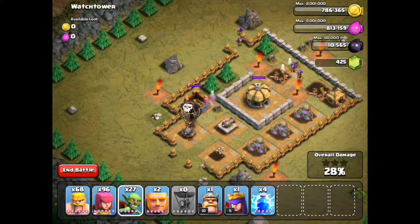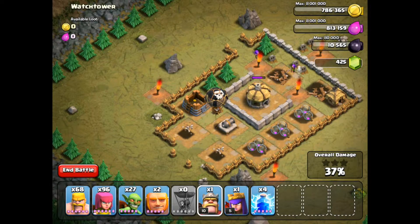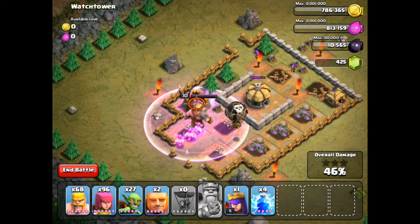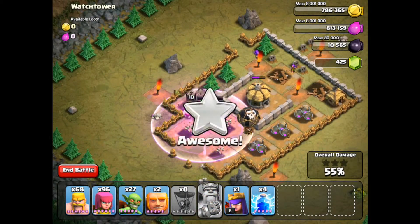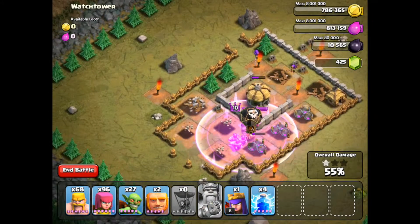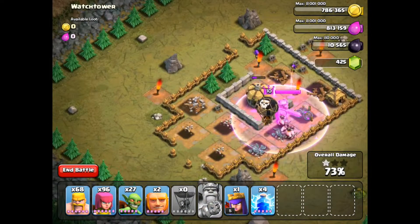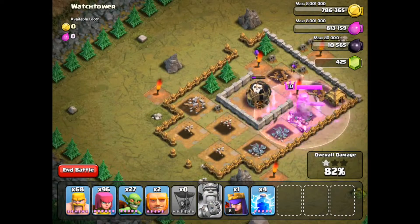If your balloon is a lower level than mine it may take longer, but mine is doing this quite easily. Now that the cannons are all destroyed, I'm sending in my Barbarian King to speed things up a bit. This is not necessary, because once you destroy the archer tower the balloon will destroy the rest of the map.